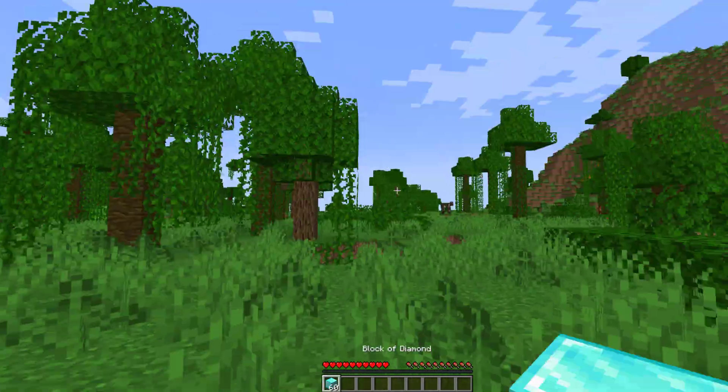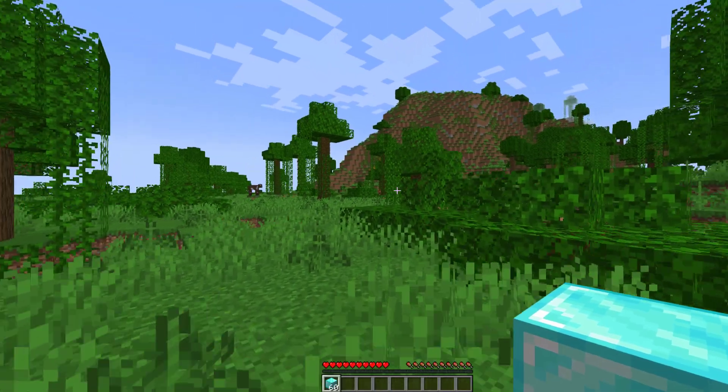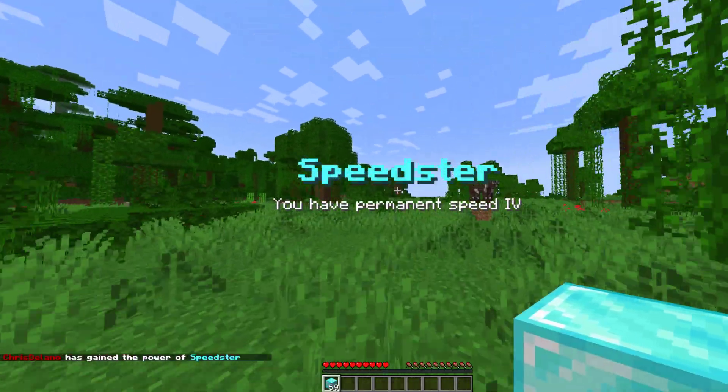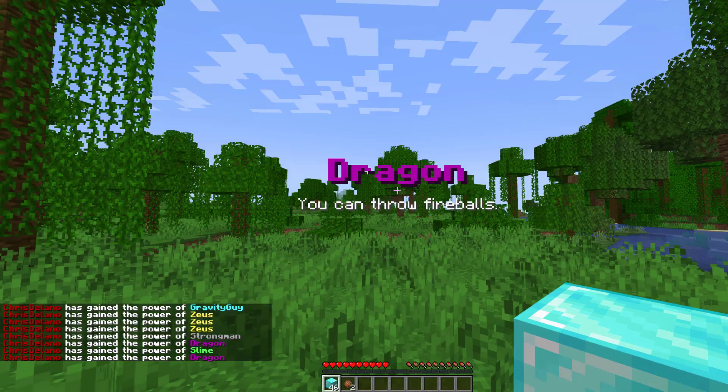The other way to change your hero is simply by having a diamond block in your inventory and then just right-clicking. This one we got Speedster, and you can clearly see the ability.